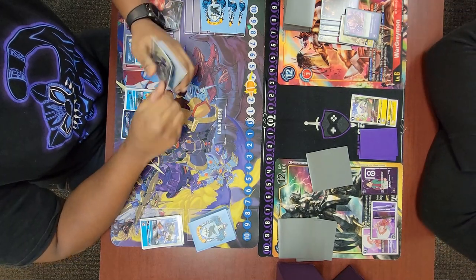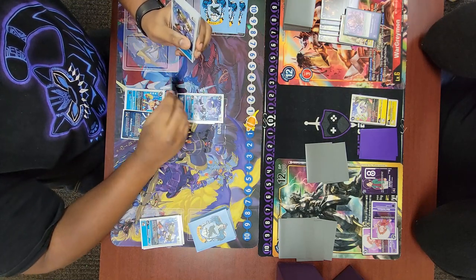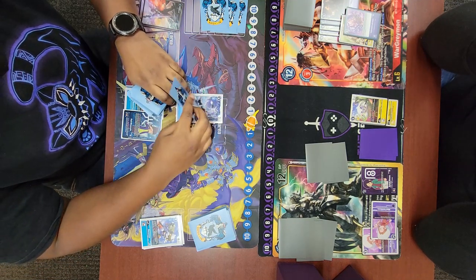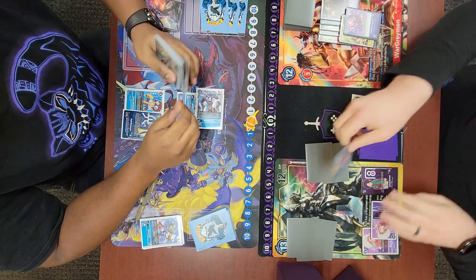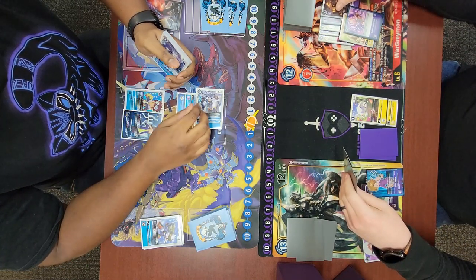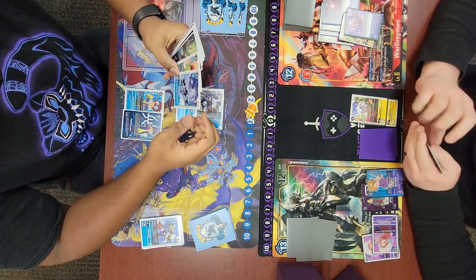I didn't promote my Sala because I know he's probably about to promote and swing, which would put me at three security — so I get the Upamon draw and Salomon recovery if it dies. There's also a potential he could freeze it if I promote and don't swing. He digivolves into Korikakumon for the full three, going to zero. He swings into my security and checks a Matt — pretty nice. I don't think he had a great option to choke me, but checking the Matt definitely hurts.